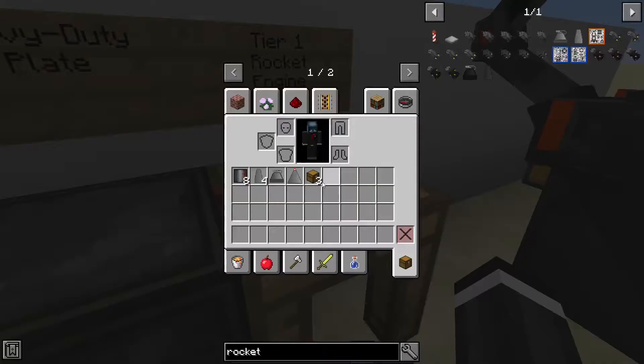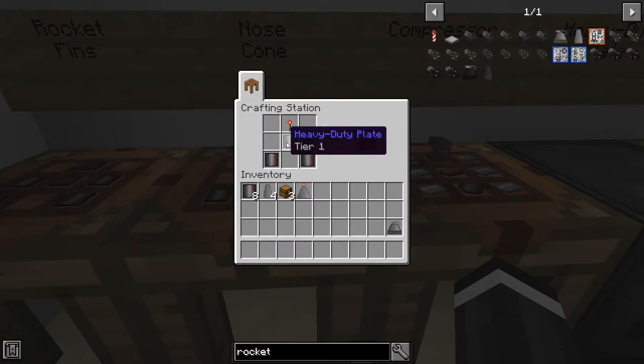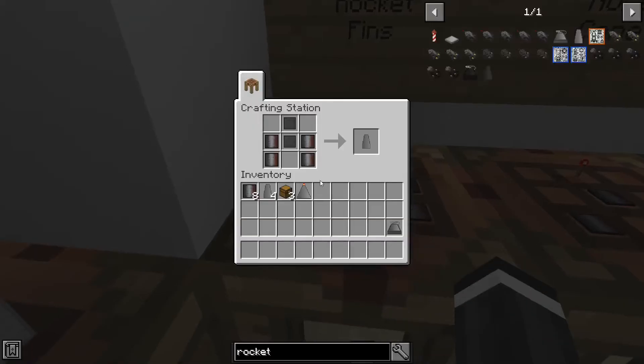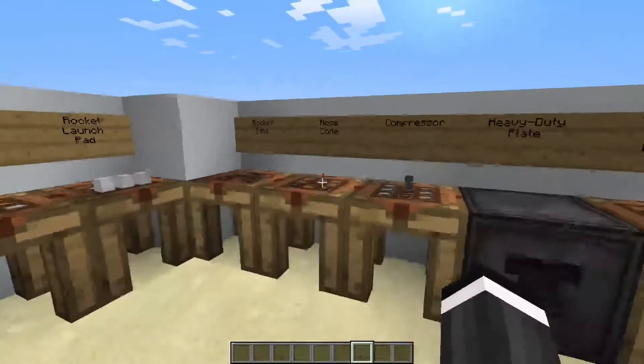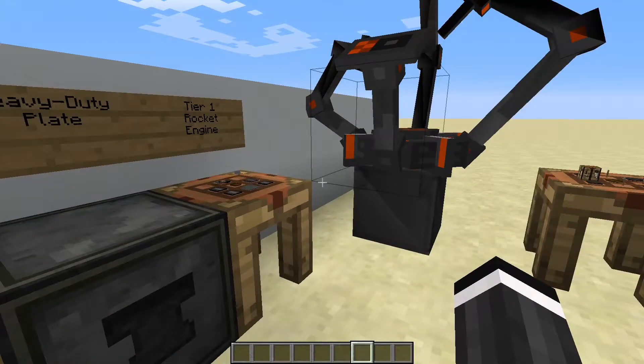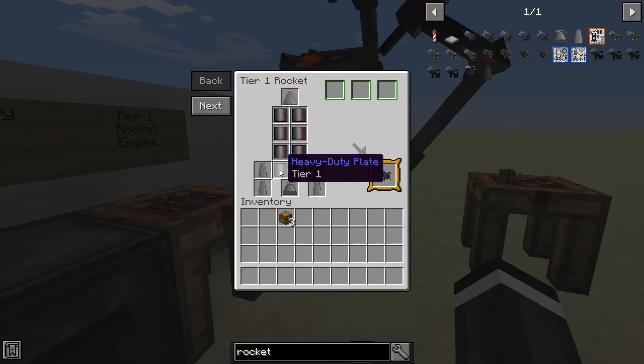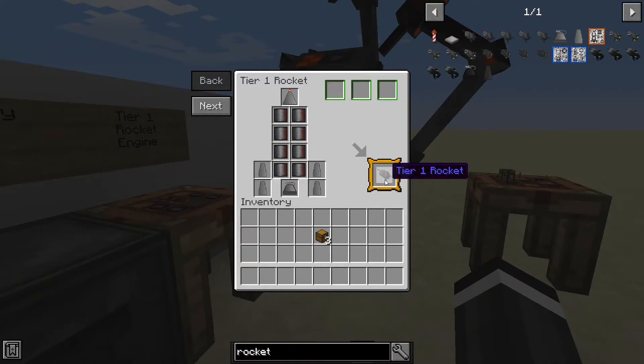Now you have the tier one rocket engine. You'll need a nose cone for the top of the rocket, which is three heavy duty plates and a redstone torch. You'll also need four rocket fins — one rocket fin is four heavy duty plates and two compressed steel. You also need eight heavy duty plates just for the rocket body itself. Once you have everything, take the four rocket fins, nose cone at the top, the engine, and eight heavy duty plates, and you can optionally add chests for storage: one chest gives 18 slots, two gives 36, three gives 54.